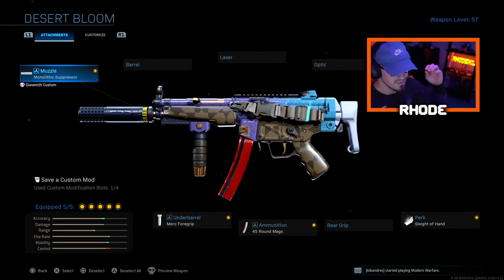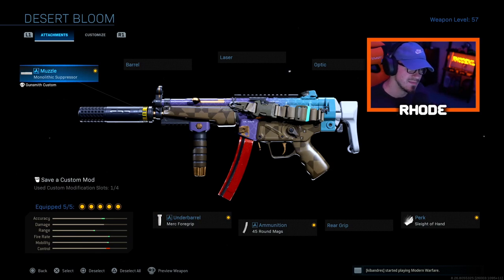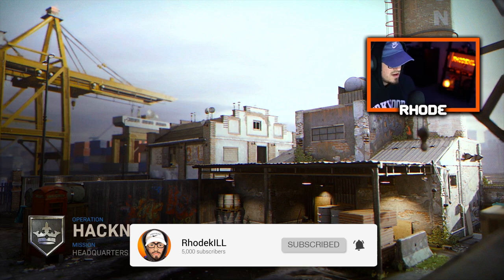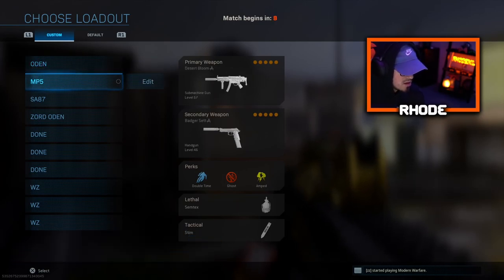Anyway, to the video — we're using the new Desert Bloom MP5. This thing is not bad looking, lots of different colorways. Running the monolithic suppressor, F-Tac Classic stock, Sleight of Hand perk, 45 round mags, and Merc Foregrip. From the clip we go absolutely crazy. Hopefully you guys enjoy the gameplay. Smash that like, hit the subscribe button below. We're playing Hackney Yard Headquarters, quick match, Season 6. Let's see what we can do.